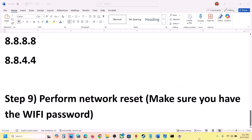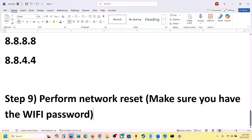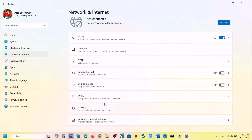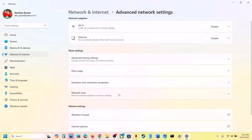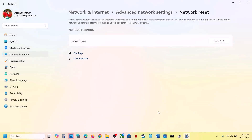The last step is to perform a Network Reset. Before you do this, make sure you have your Wi-Fi password. Open Windows Settings, go to Network and Internet, scroll down, and click on Advanced Network Settings. Click on Network Reset and then click Reset Now. The computer will restart, and when you log back in it will ask for your Wi-Fi password. Enter it, reconnect to your network, and check.